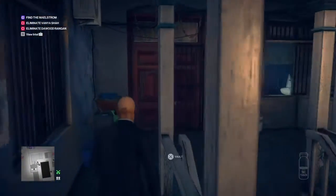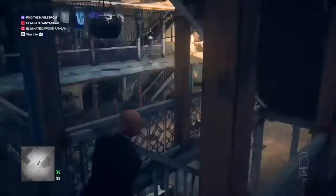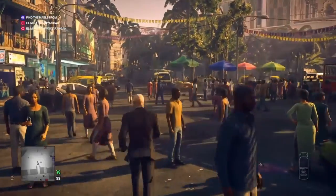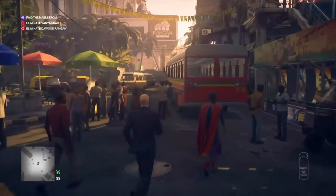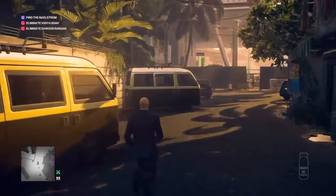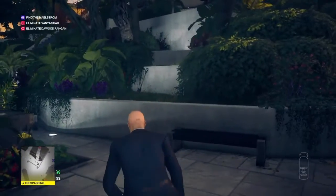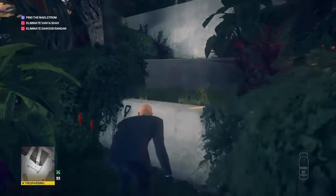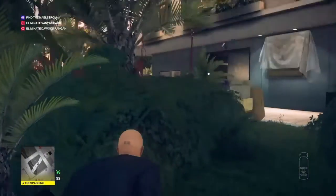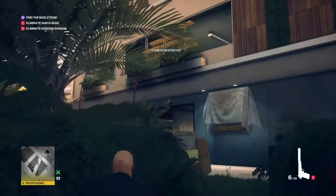We now need to get Darwood Rangan in position as well, so we're going to exit the slums the same way we came in, straight down the stairs, and make our way over to Rangan Tower. Be aware there is one enforcer off to the right — even in our suit there are enforcers on this map. Once we get to the minivan by the corner of Rangan Tower, we hop over the wall into the garden and up the stepped garden area to the very top. We find an entrance with a camera above it and a young lady below it. We're going to take out the camera with our silenced pistol.